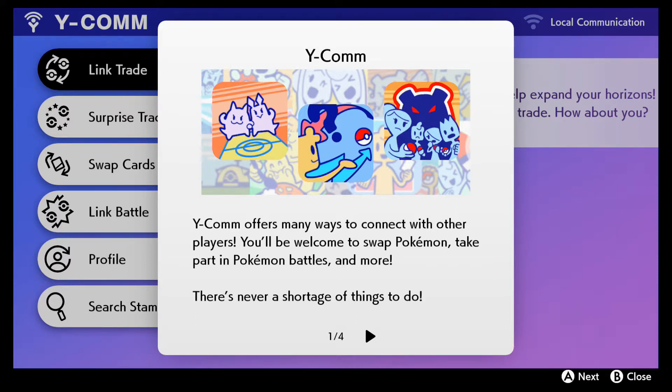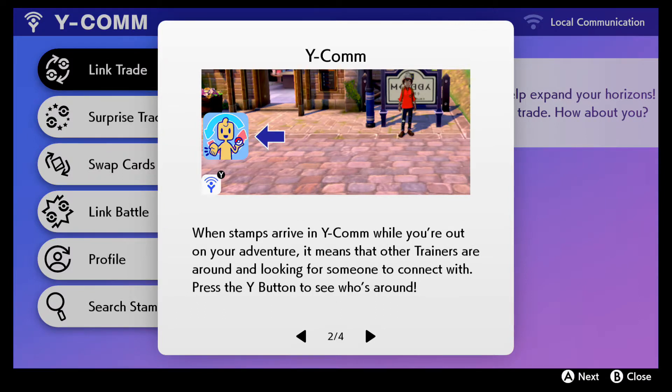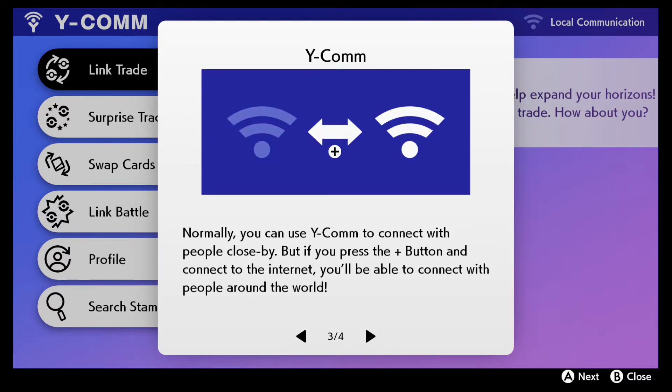When a stamp arrives in your Y-Comm while you're out on adventure, it means another trainer is around and looking to connect. Press the Y button to see who's around. You can use Y to connect with people close by, or the plus button to connect to the internet.